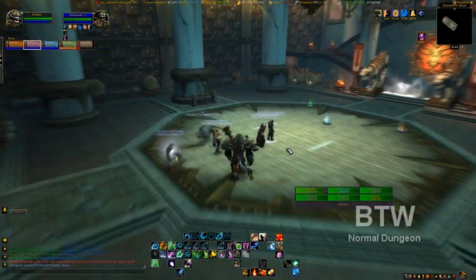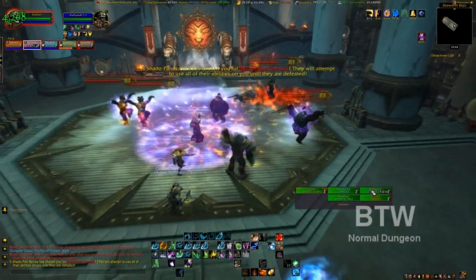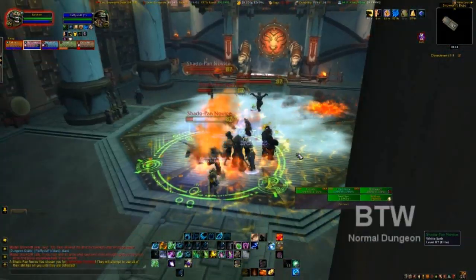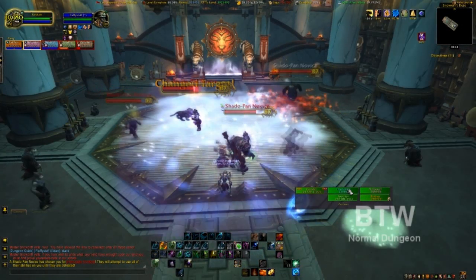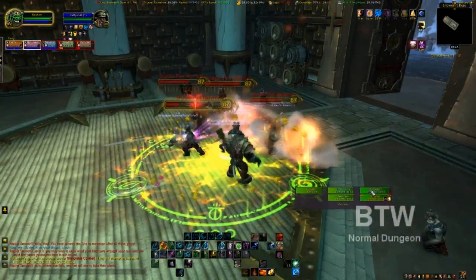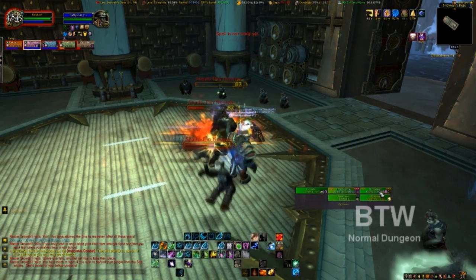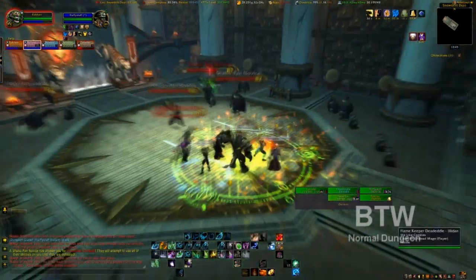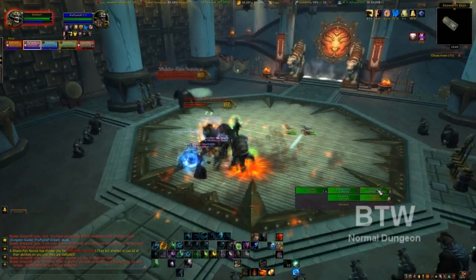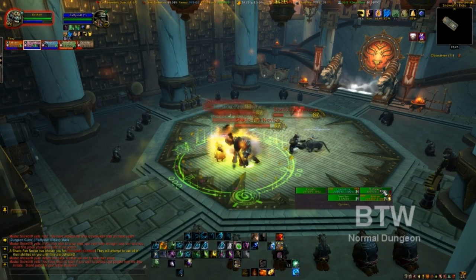Now we are in the dojo. Master Snowdrift is going to challenge us — he is going to start throwing his junior students at us. They will randomly target somebody and run over to them, but they can be taken with any type of taunt or threat generation easily. The best way to handle this situation is to group up, because they are going to come running at you. The tank can do whatever AOE threat is needed and pull them off. They burn down pretty quickly but there are a lot of them and they will just keep coming. As a druid I can throw down my healing circle and keep us up pretty well.